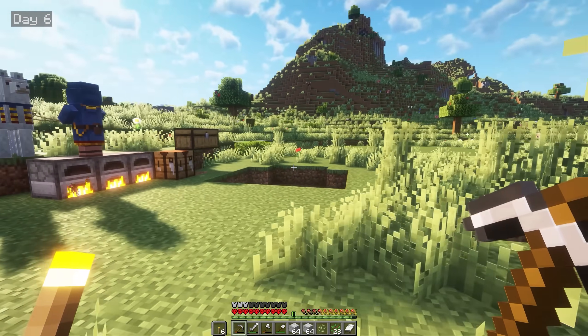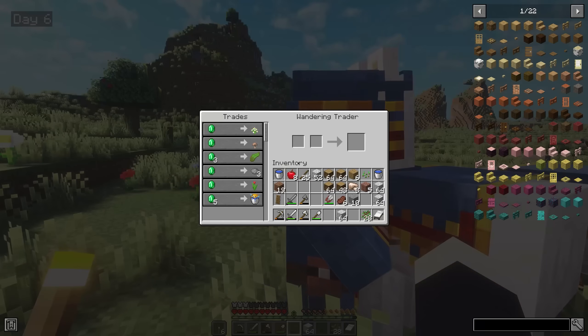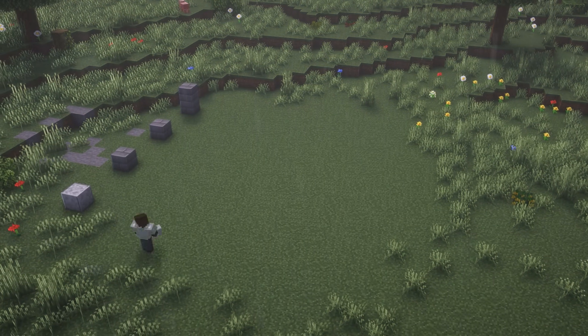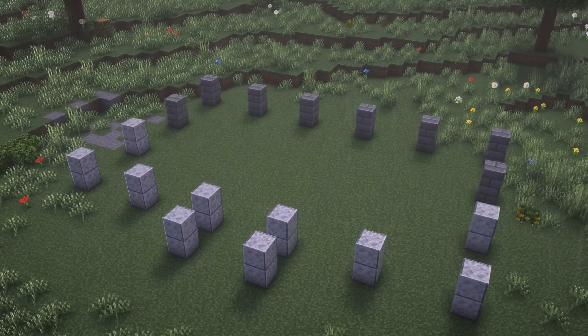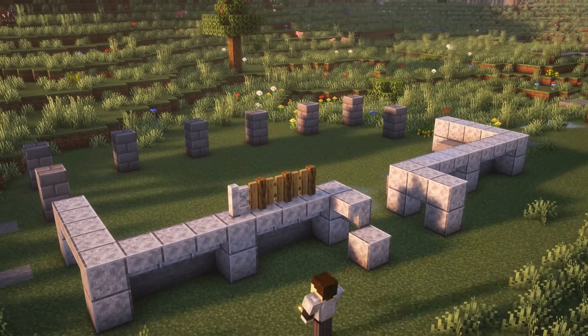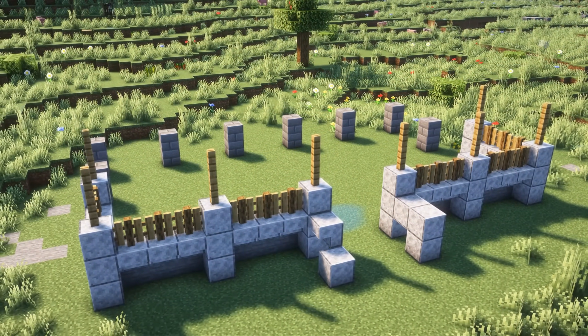At this point, a wandering trader had also spawned in, so I checked his trades, which were of course garbage, so I killed him and his stupid alpacas. Now it was finally time to start building my farmhouse. I laid out the pillars with the back using stone bricks and the front using diorite. I connected all the diorite pillars together with some stairs, leaving a gap for the entrance. This front area was to be my porch, and I decided on using some fences from the Macaw's Fences mod, which looked absolutely perfect.